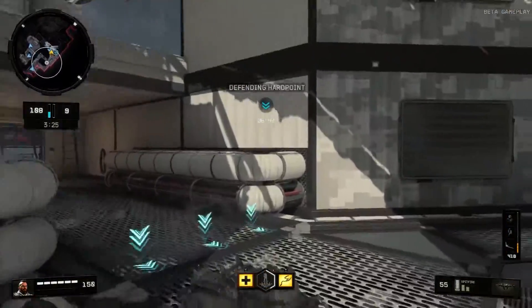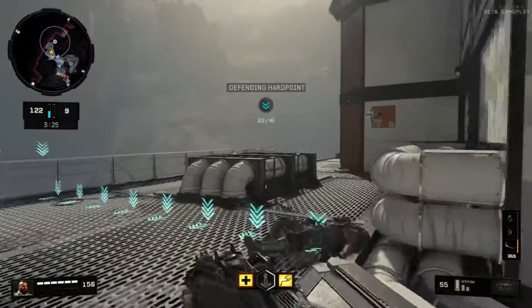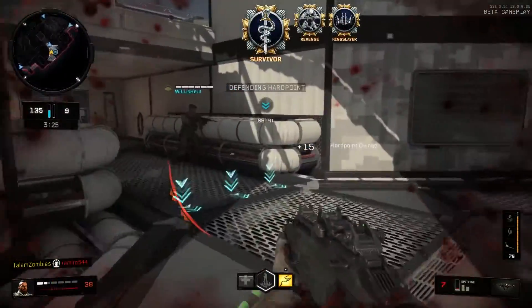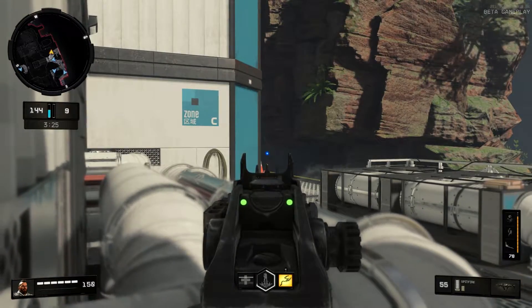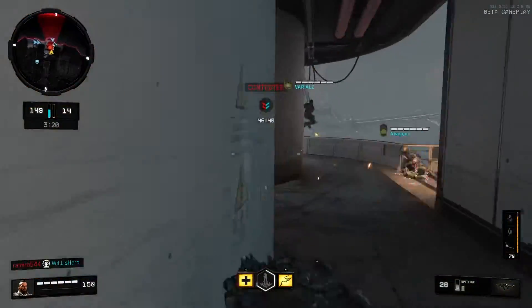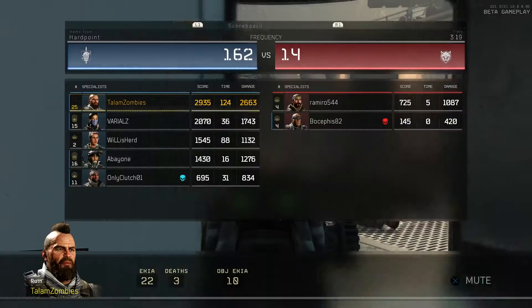Another potential issue is that enemy players kind of teleport instead of moving smoothly across the screen — they teleport inch by inch. It's really annoying because when I'm shooting at people moving like this, the aim assist just doesn't work. It's even worse because it mainly happens when they're sliding, which is already hard enough to hit. I hope this is fixed by launch, but it has been happening less and less since the beta started.